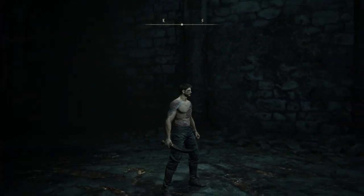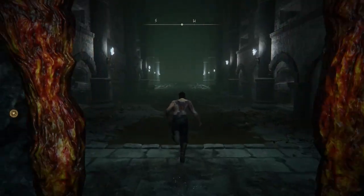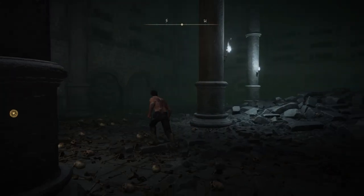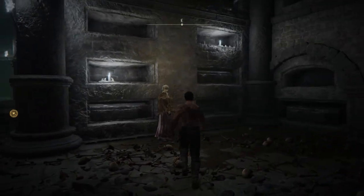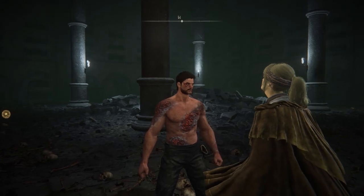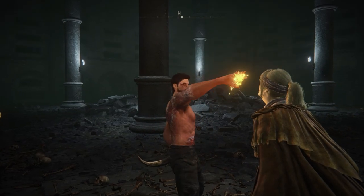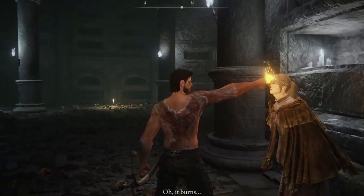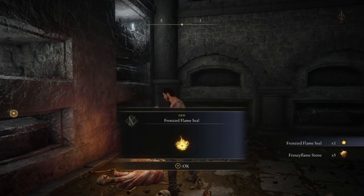Now that you've inherited the Frenzied Flame, go back to Hyetta. You'll have some nasty scars — I think you can take them off at the mirror, but you can definitely change the eyes. Touch the lady, and once she burns up and you exhaust her dialogue, you'll get the Frenzied Flame Seal.